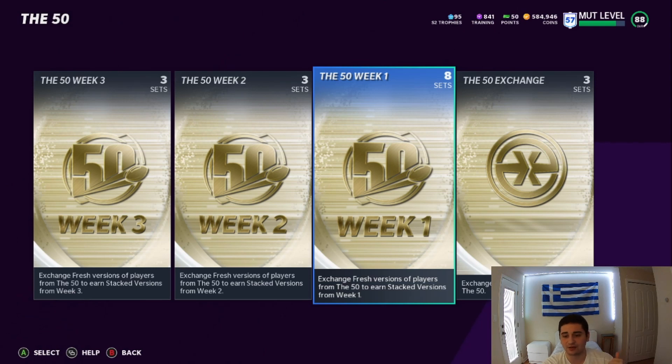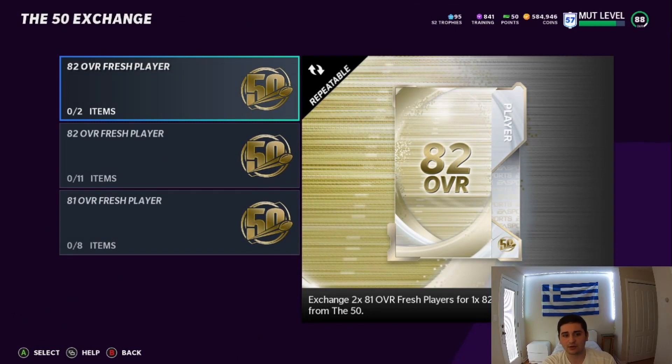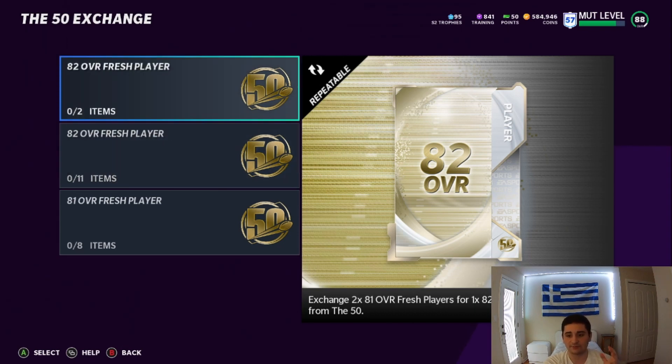I just sold them before. I pulled Steve Hutchinson from a pack opening, and also pulled the Raiders cornerback. But like I said guys, the 81 overall fresh player - if they are non-auctionable, throw them into the 82. If you don't have a lot of 81s, just sell them if you don't want to do the sets. If you don't want to do the sets, just sell them. If they are non-auctionable, put them into the 82s and sell those. If you do want to do the sets, get the 82s - spam everything to get these 82s. Don't buy them on auction unless you are only making profit or spending cheap coins to get one of those set players done.